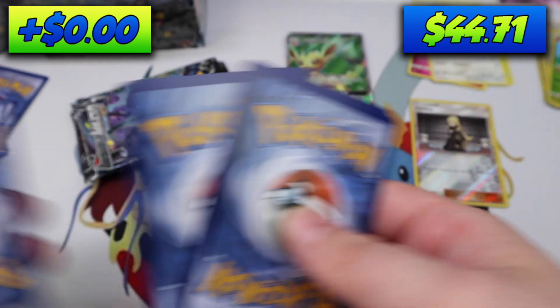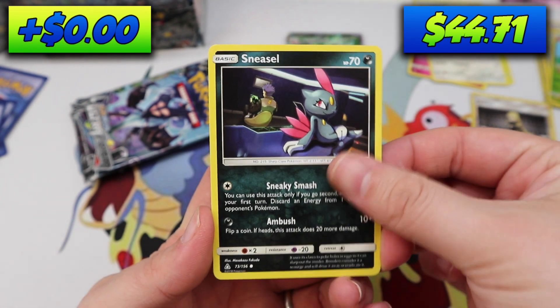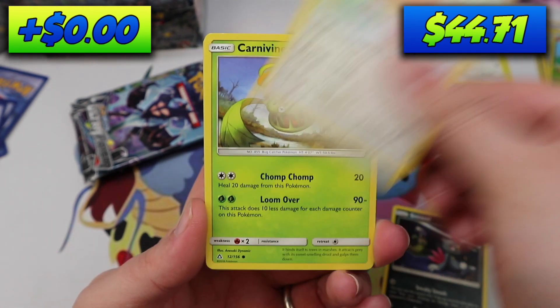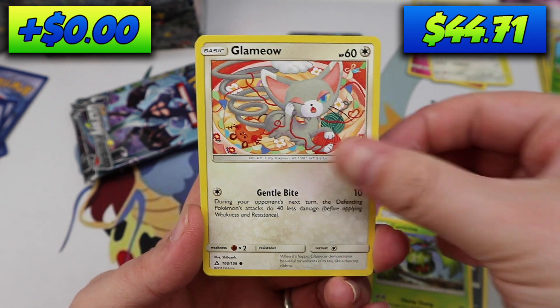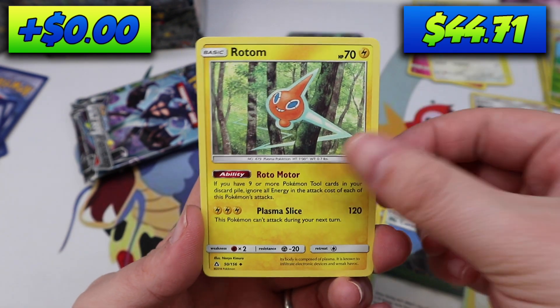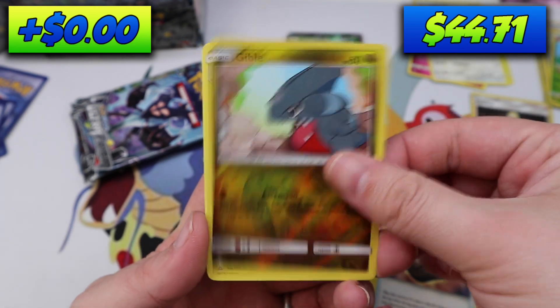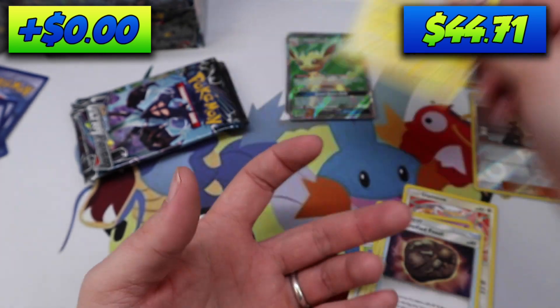Pack nine: Sneasel, Lickitung, Carnivine, Glamyale, Drifloon, Mount Coronet, Rotom, an Unidentified Fossil, Gible, and an Electivire — Regular Rare.